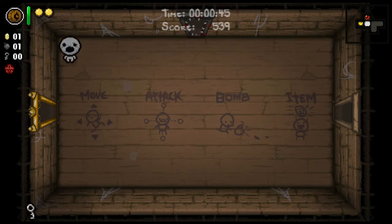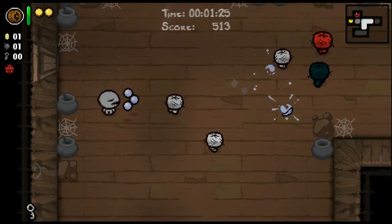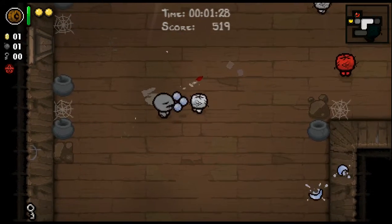Here are the basics: you do have HP, but not in the traditional sense. Your red hearts are replaced by coins. You can never get more than two of them — you can never increase your HP containers. The game treats them like red hearts, so damaging yourself triggers red-heart damage effects. You can never have half a coin for health.